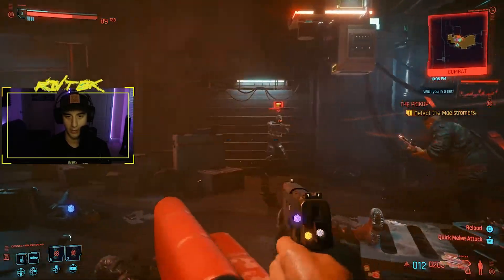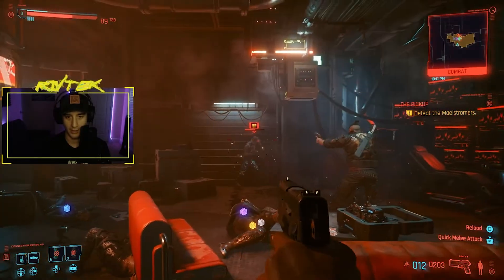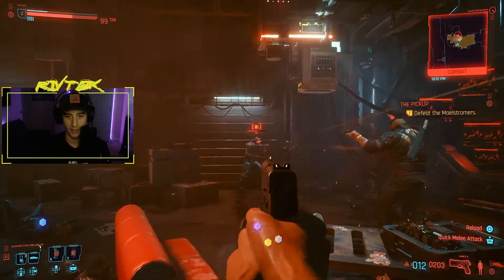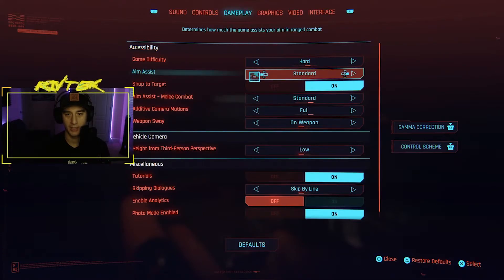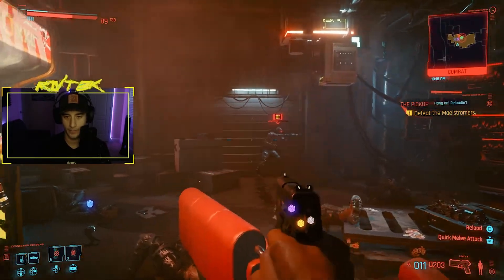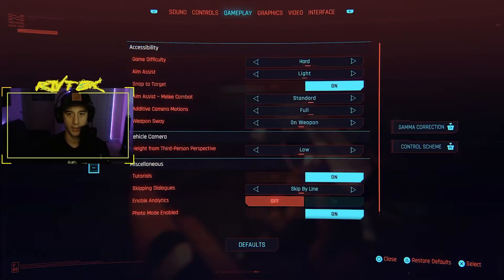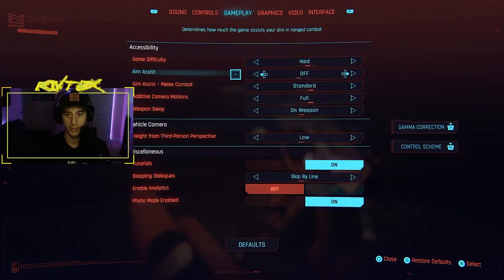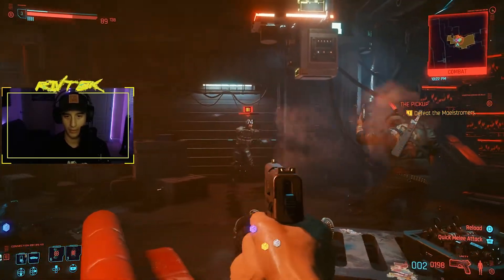With standard aim assist, you'll see the cursor draw towards the enemy — it kind of locks in and then snaps right to them. I personally like to play on light, because when you're in a fight with a lot of people, standard makes it hard to transition your shots from one target to another. This is what light looks like with the snapping, and this is what aim assist off looks like — you have to track everything yourself.